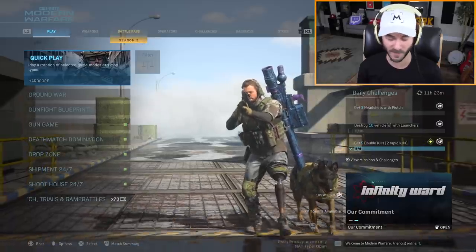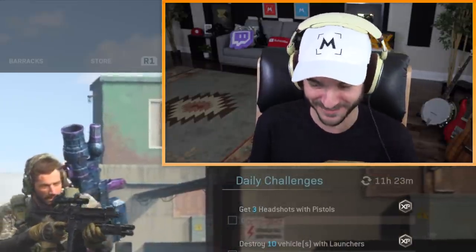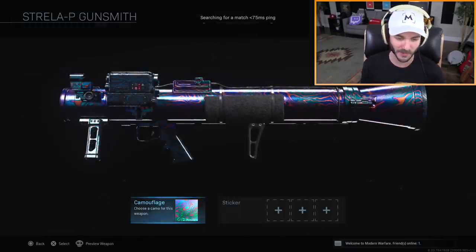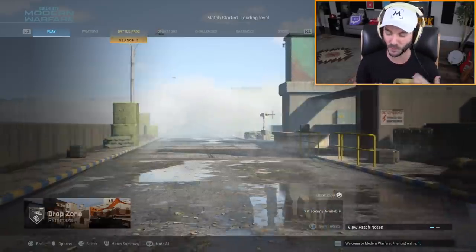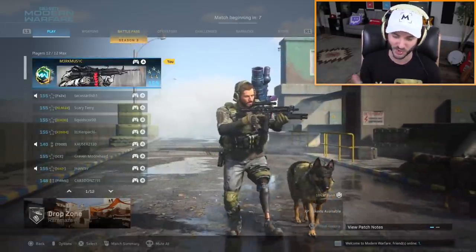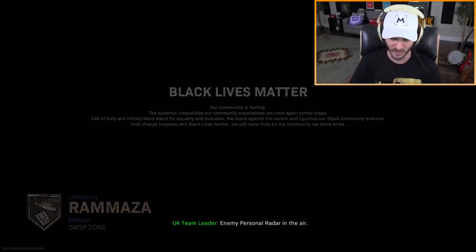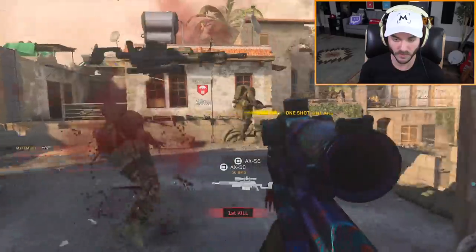That's not even close. Since I had that clip I've got to try something more challenging. I'm gonna just do regular drop zone — why not? I'm casually trying to get obsidian camo for the Strela. I've already gotten it for the Pila, and part of the reason why shipment, shoot house, and drop zone are here is because they're all very good game modes for getting challenges done. Drop zone specifically is really good for getting your launcher challenges because people will be constantly calling in care packages — you can just shoot stuff down the whole match.